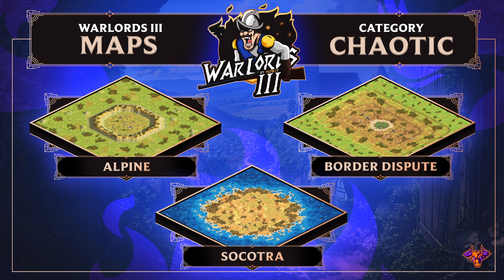The chaotic category includes Alpine, Border Dispute, and Socotra. Alpine is a crazy map where you start in a crater-like area but can expand all over — there are lanes at the back, hills, and several boards to fight for. Border Dispute starts in a small area in the middle with four boards, two per player, so being slow will cause big problems. Socotra has water but no fish — it's open to the possibility of coming from behind with towers, and otherwise plays like the original Socotra.